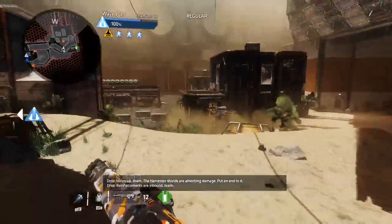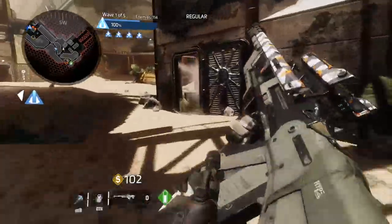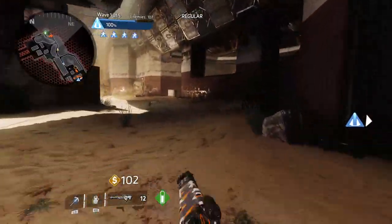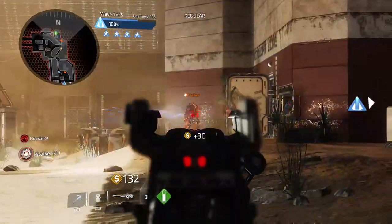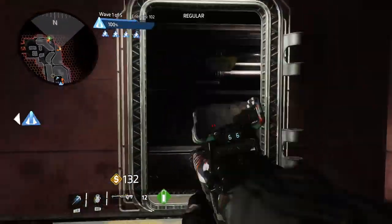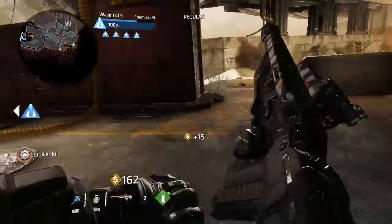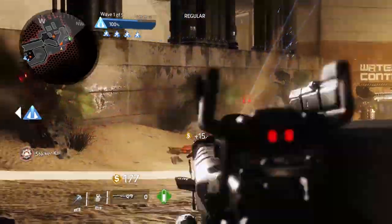When a titan is doomed or low on health — either works — you can shoot the critical spots on titans, which are noticeable by red glowing areas. The critical spots on titans can be damaged by normal weaponry if used and aimed correctly. I just killed a nuke Legion with a double take — it even said it in the kill feed. You will earn kills on titans just by shooting their critical spot. You won't do massive damage but you can pick up the last bit if you want to be cheeky about it.